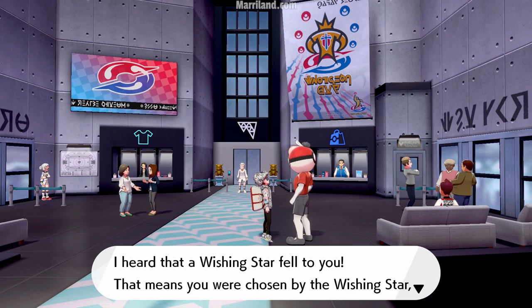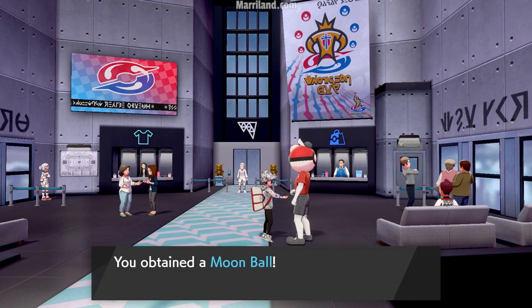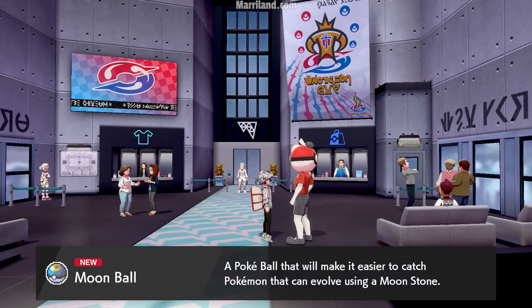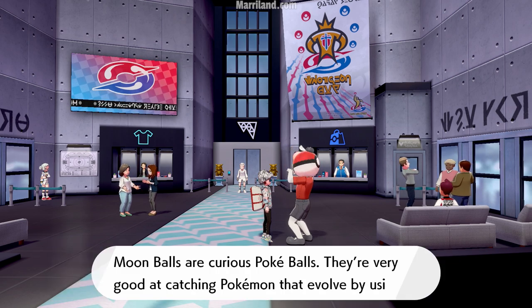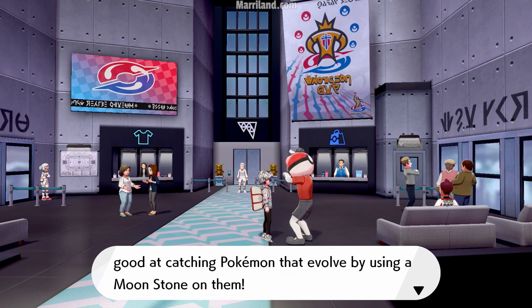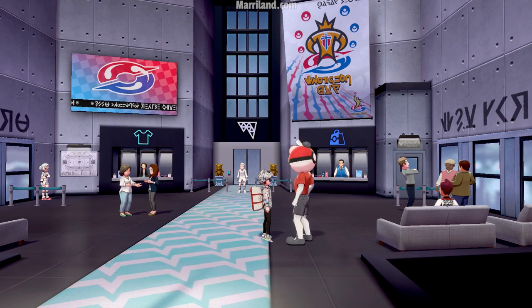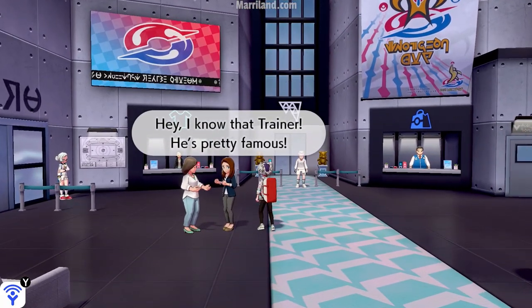I heard that a Wishing Star fell to you. That means you were chosen by the Wishing Star, and that also means I've got a Pokeball for you. It's a Moon Ball! Moon Balls are curious Pokeballs. They're very good at catching Pokemon that evolve by using a Moonstone on them. Pokeballs are just full of surprises, don't you think?